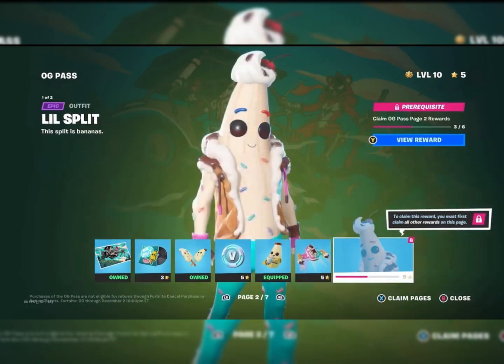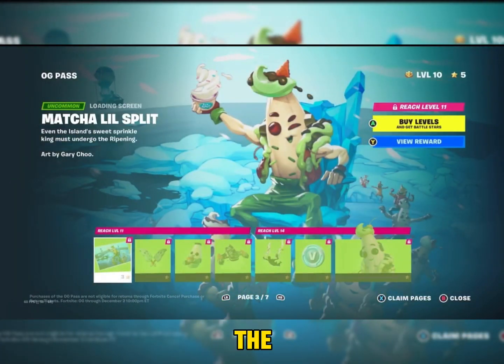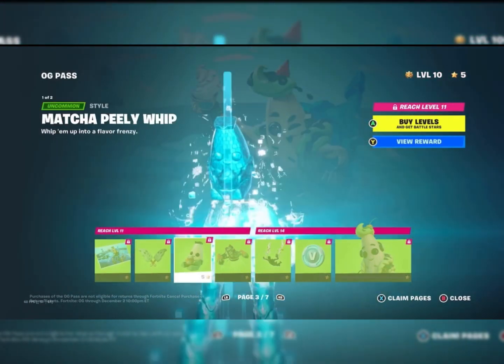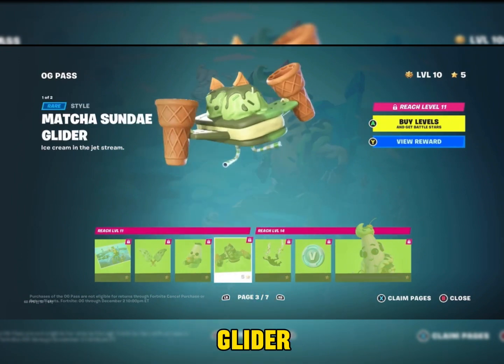Then we have the Peely Whip and the Sunday Glider, which is pretty awesome, and then Little Split himself. Next we have the Macho Little Split loading screen — kind of reminds me of the one loading screen in Season 8 with all the Peelys holding them up. We have the Macho Nanner Bashers, Macho Peely Whip, and Macho Sunday Glider.